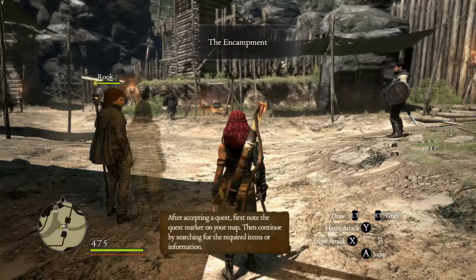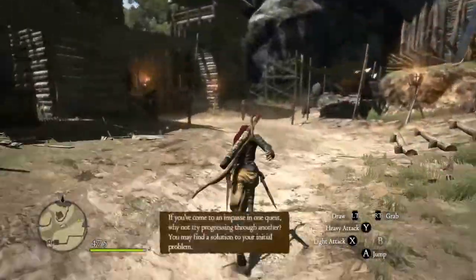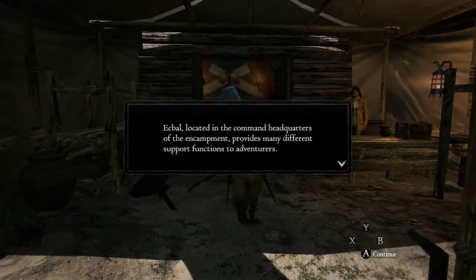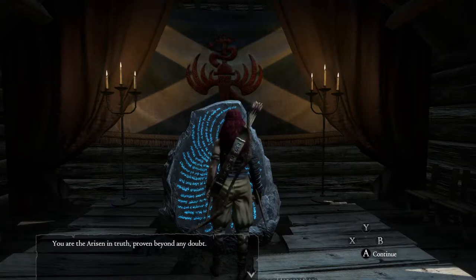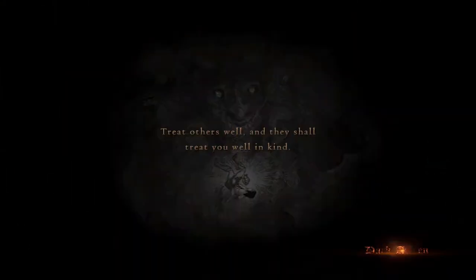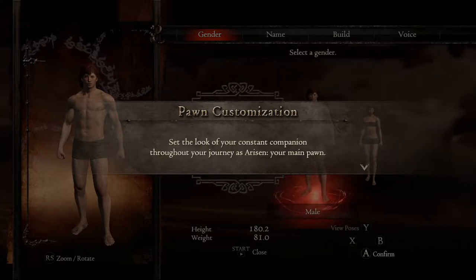We've done as asked. Let us go and give word of it. Set out from here and we'll be on the path to Grand Sorin. With that, your trial is complete. You are the Arisen in truth, proven beyond any doubt. Now I bid you select a companion for the journey ahead. They shall serve you and you alone, to share in your hardships and aid you in every endeavor. So we get to customize our own pawn. Very cool.